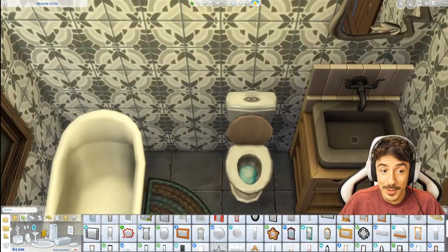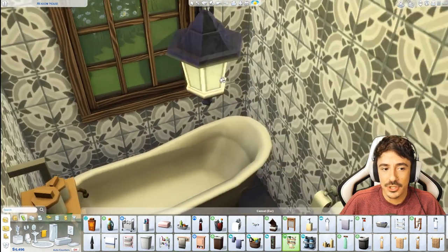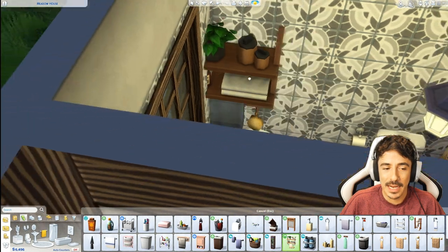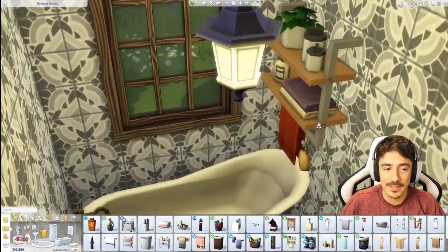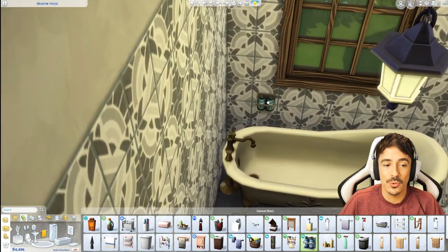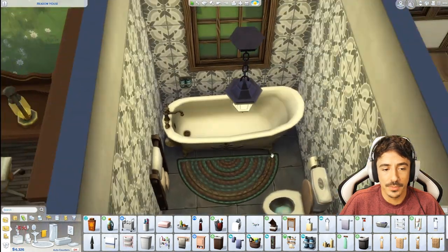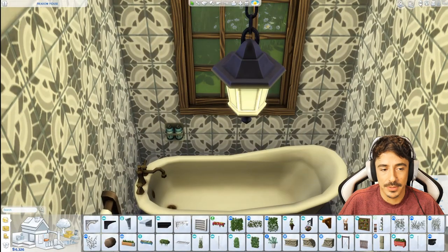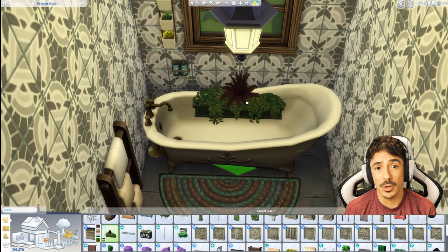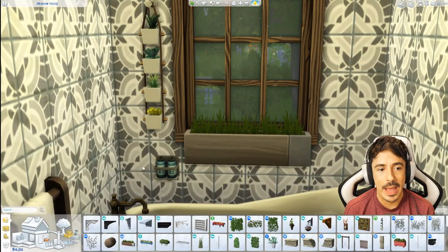Like this bathroom as well - an eclectic mix. Still wanted to keep it very cottagey. Trying to use this shelf in places but if I put it there the towel would be like slapping the sim in the face while they're in the bath. And then I was looking at the wood tones and thinking they were bloody awful - all of the Tiny Living wood choices were just not for me. They were awful, orange, and they just don't go with anything else. But I do like this bathroom, using the same tiles as well from the kitchen.